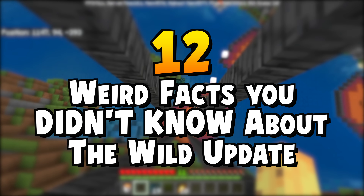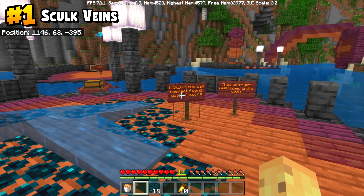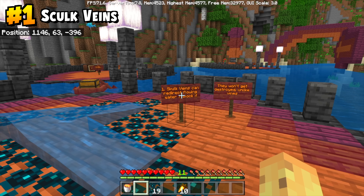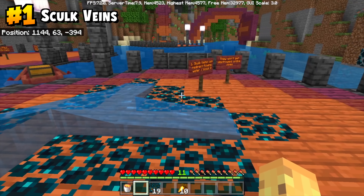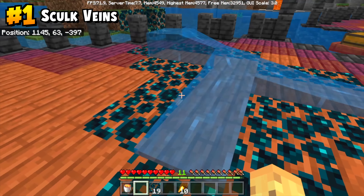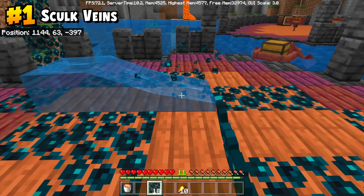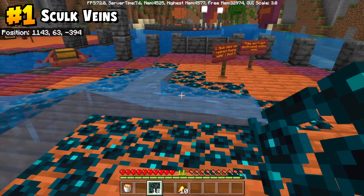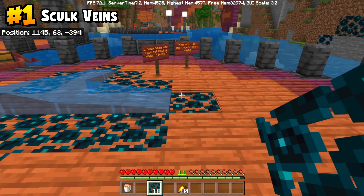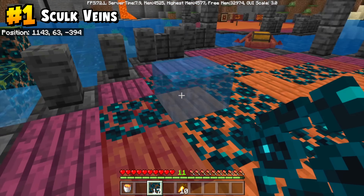Did you know that sculk vein is so much more powerful than you would guess? Looking at it on a surface, you might assume it's like vines and would be washed away by water, but no — sculk vein can actually be used to direct the flow of water, even allowing you to literally cut it off at the source and move it around. It's very strange, and it doesn't seem like it should be true that this much water can be held in place by sculk, but it absolutely is.